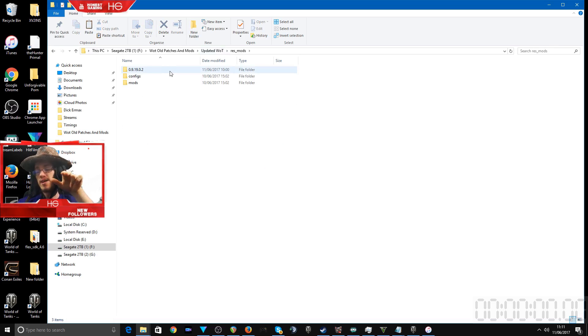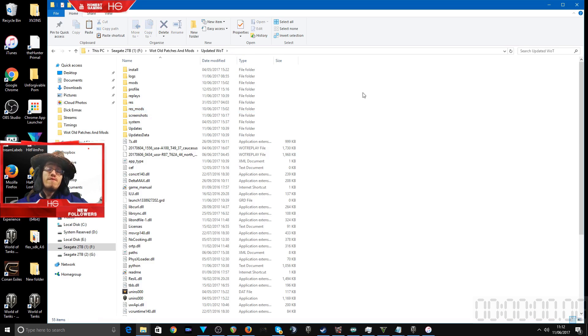Go to the current version of the game. For my mod pack, you're going to have to delete everything there and then paste the res_mods folder in. Then go into the current version of the game folder and create a GUI folder — just create a folder and call it GUI. Then go into that folder and stick the avatar input handler in there. That's basically all you have to do. After that, your camera mod should work fine.